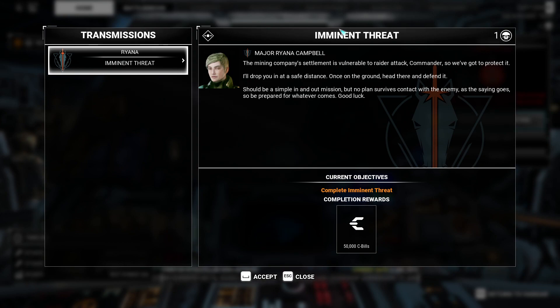Should be a simple in and out mission, but no plan survives contact with the enemy, as the saying goes — be prepared for whatever comes. I believe that saying was actually from Churchill. It's amazing that it's made it about 1,240 years into the future. So we've accepted that one. We're going to go to Contracts. The debrief from Interstellar Expeditions and Spears breaks down the fact that it is a defense operation, campaign type. It'll take 37 days and we will be on glacial ice in the dawn. Visibility is reduced because of snow.